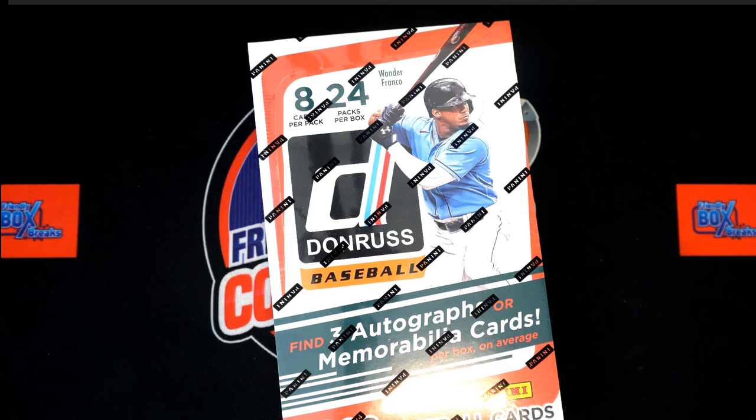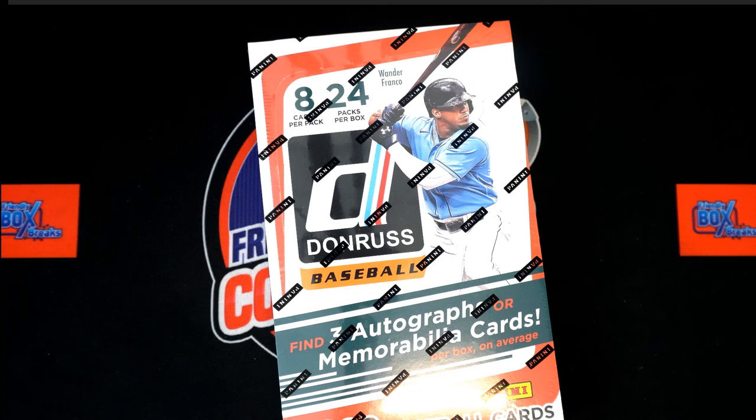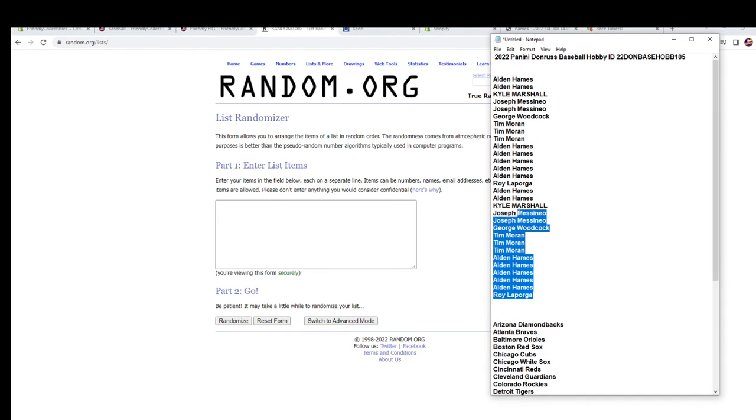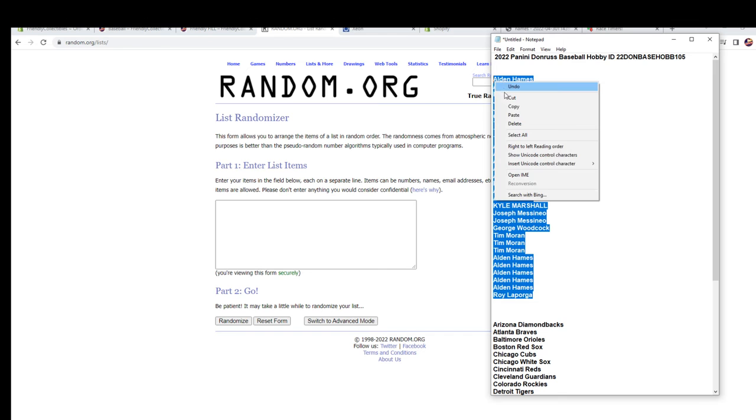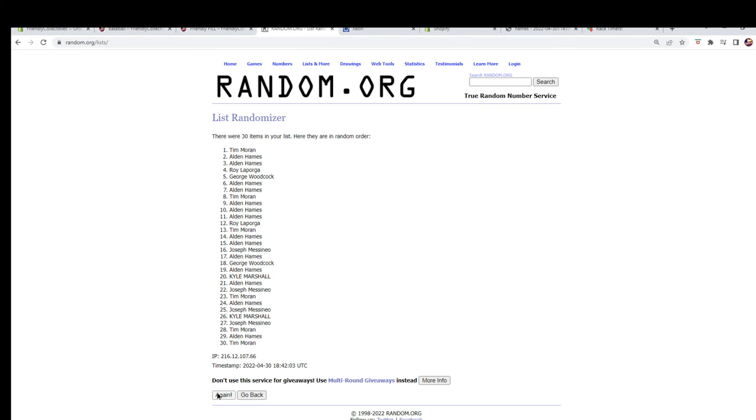Alright, here we go — Panini Don Russ Baseball 2022, this is Box 105. We've got our owner names and team names. We're going to randomize them each seven times, pair them up on the spreadsheet, give you a moment to trade, and then dig in on the box and pull all that good stuff. Let's switch over now and start our randoms with our owner names. I'm going to copy our owner names, paste it in, and run it seven times — there's one, two, three, four, five, six, and seven.